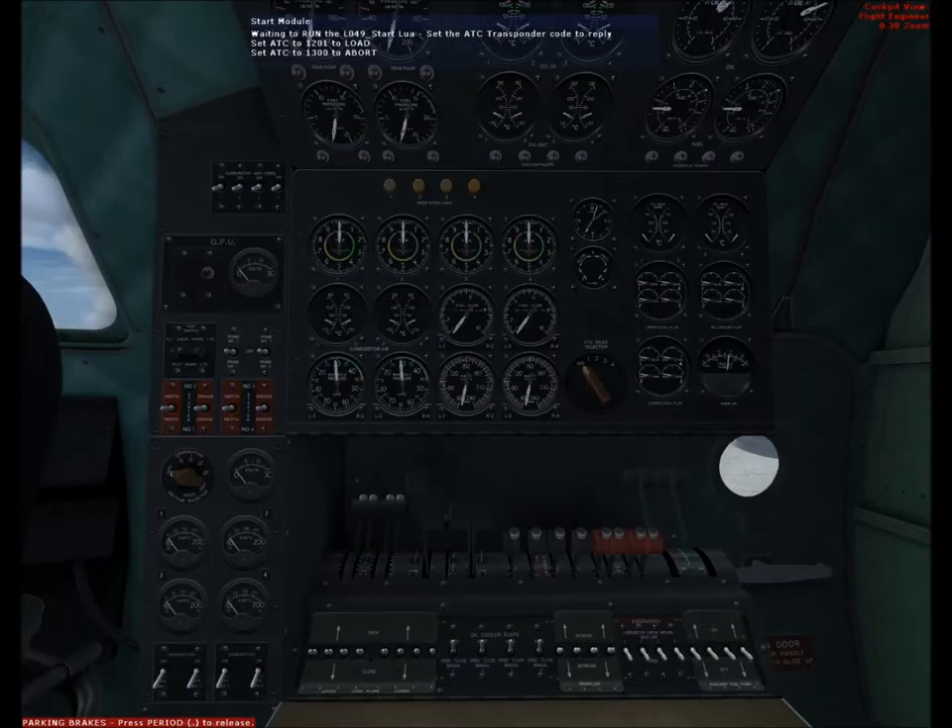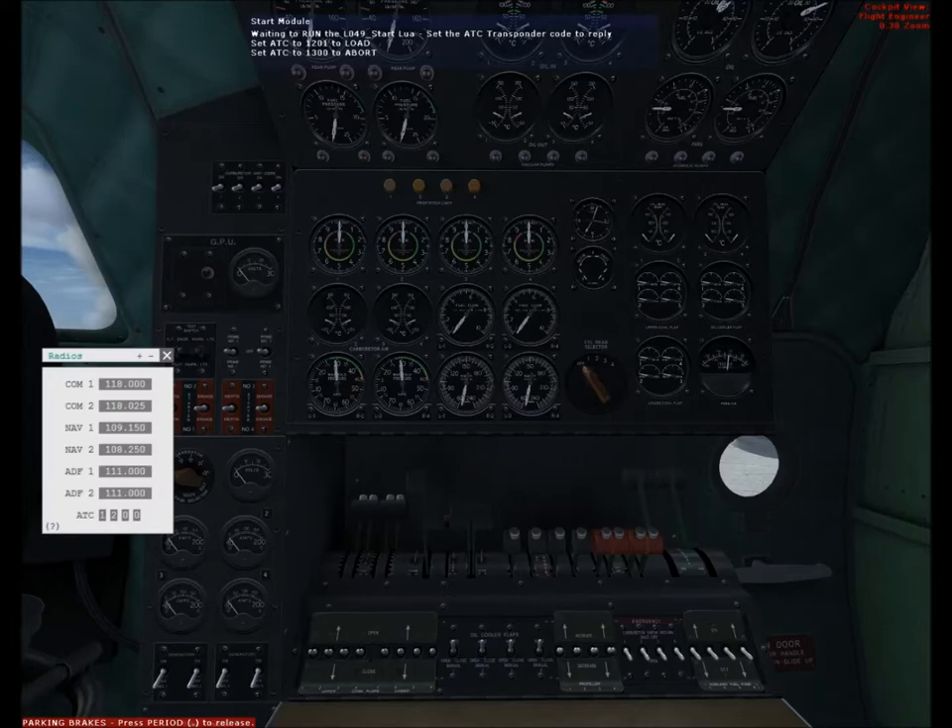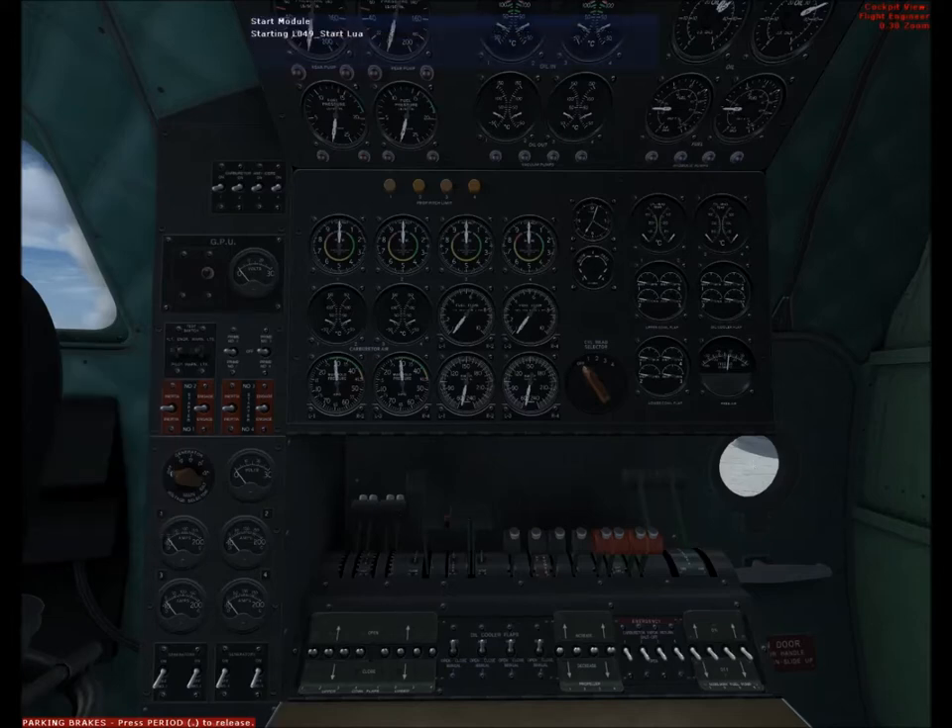Waiting to run the L049 start LUA. Set the ATC transponder code to reply. To load, set ATC to 1201. To abort, set ATC to 1300. Ready to begin the pre-start setup — enter 1201 to proceed, 1300 to skip or abort.